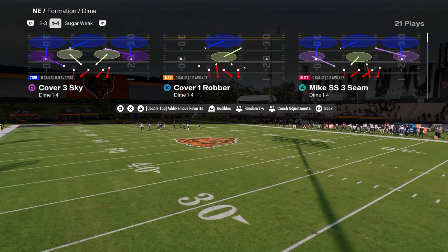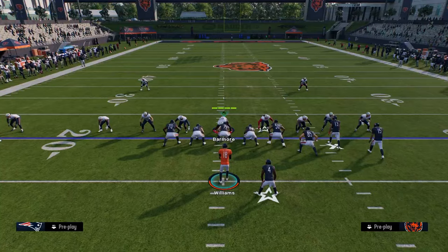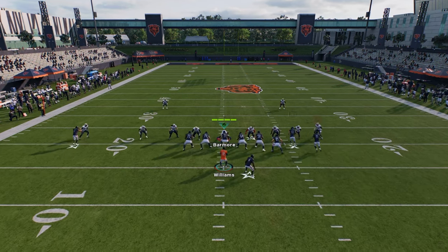I'm going to be coming out in play flood because it is a stock cover four beater. You're going to streak the slot and then extend the tight end corner all the way down. A lot of times against cover four, the deep fade and tight end corner combination will get open.